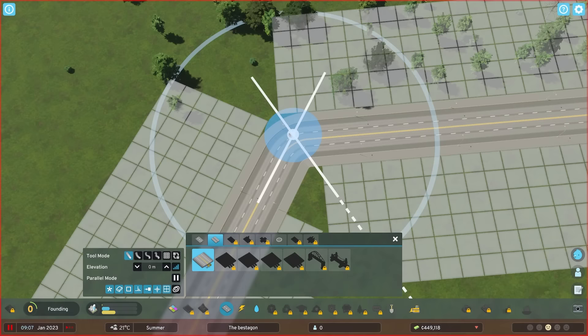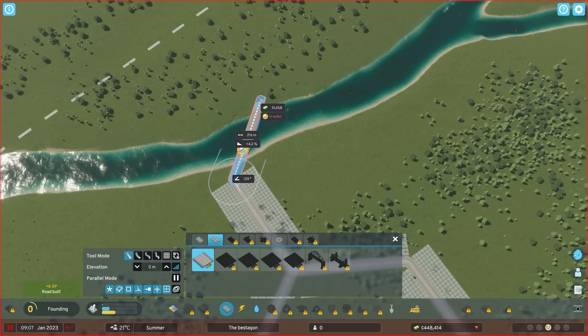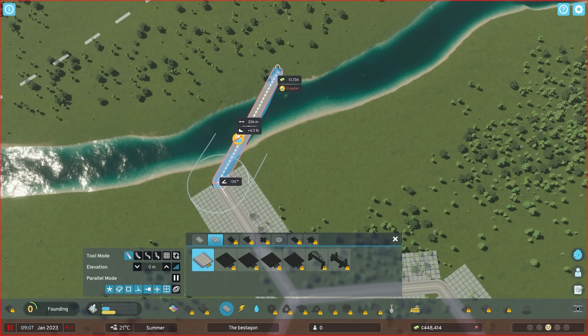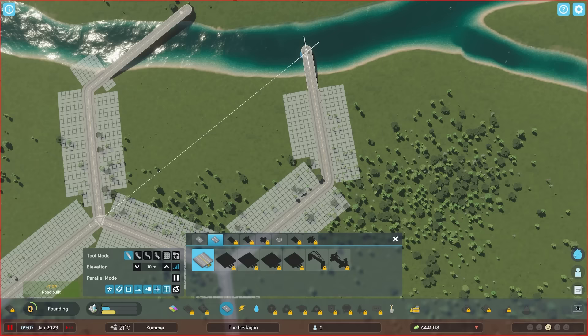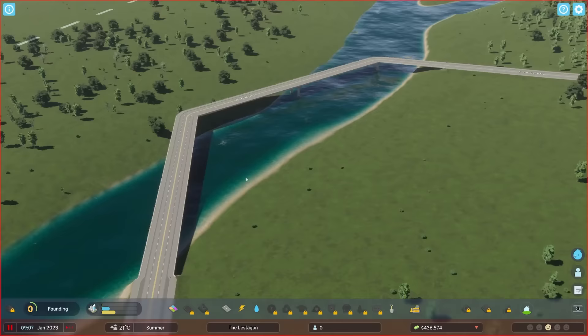I think we'll come from this corner and then do 120 degrees, 256 meters like that. Then we've got to go over — we've got to build our first bridge. The game doesn't seem to want me to do that easily — it's saying it's in the water. We got some more hexagons in, which is good, and we do have access to water now.